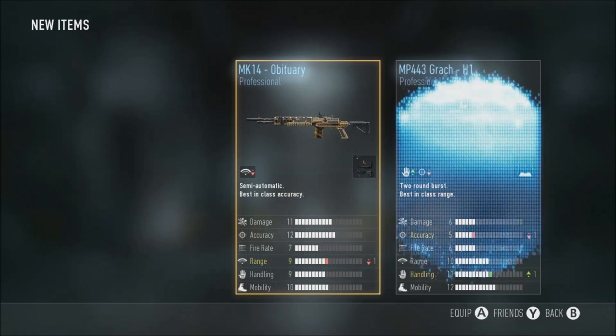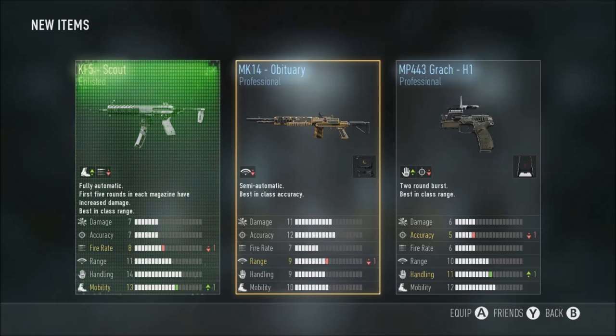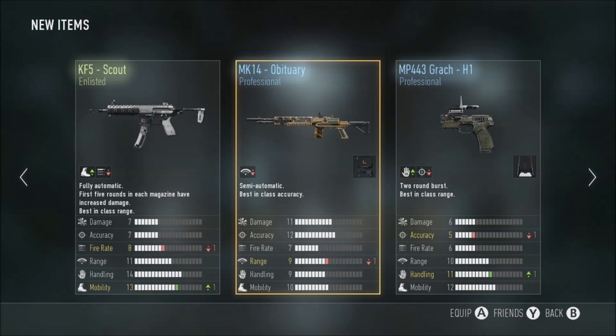The M14 Obituary, the MP443 Grach, H1, and the K5 Scout - nothing too good. I've already had the K5 Scout - in fact I think I did that for my first supply drop class challenge video and it was quite good. But yeah, there's nothing good in this supply drop - two Professionals and one Enlisted.